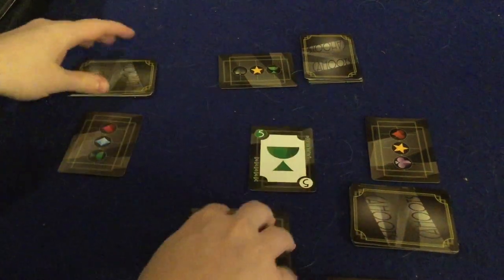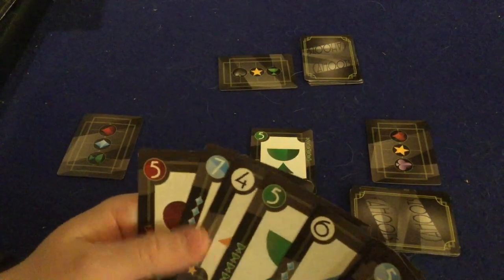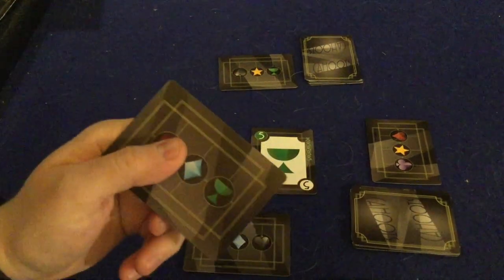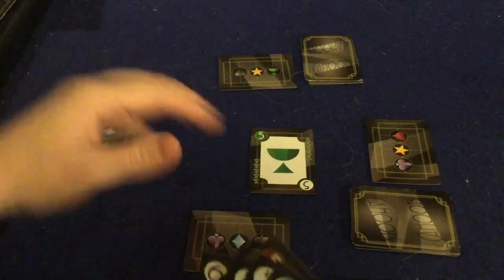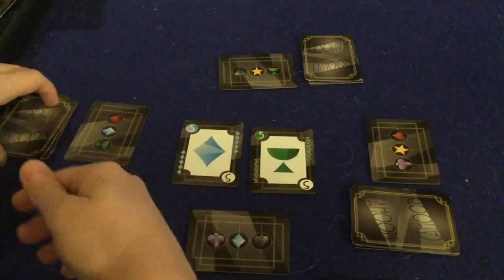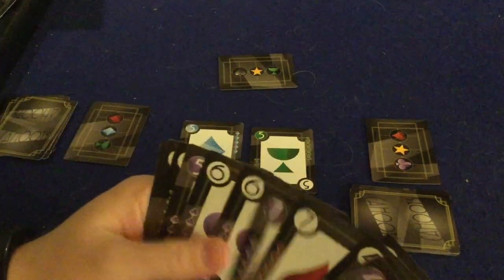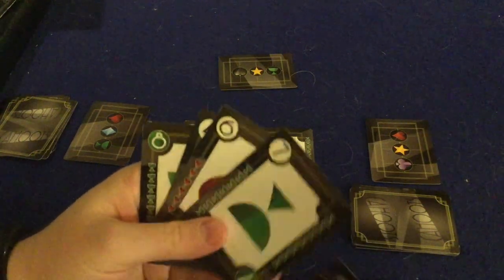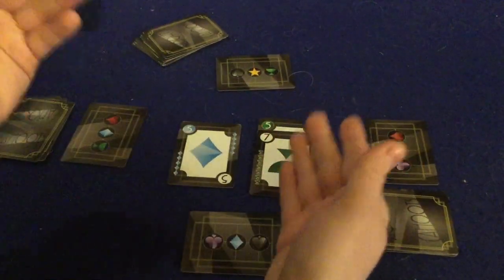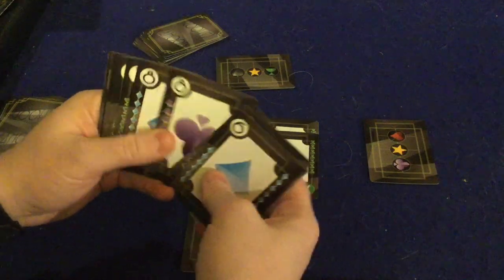This is not your typical trick-taking game where you have to follow suit — no, each person can play anything they want. So I might play this green five. Looking at my hand, I only have one blue and I need blue, so I'll play a blue five — that way, whether green or blue wins, I'll most likely be happy. The next player likes green, so they lay down a green seven, and now green has taken control with 12.